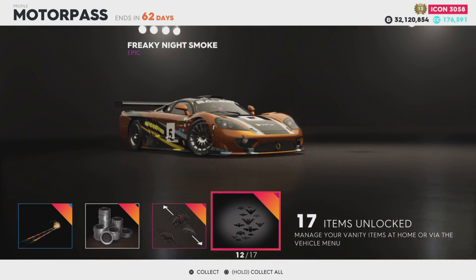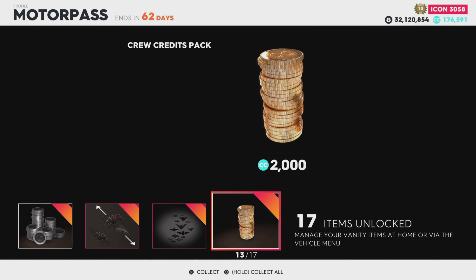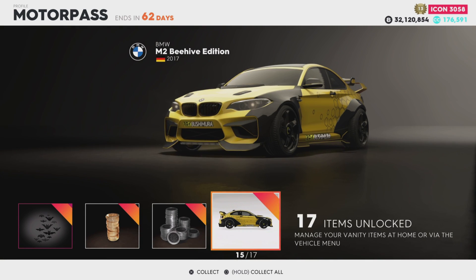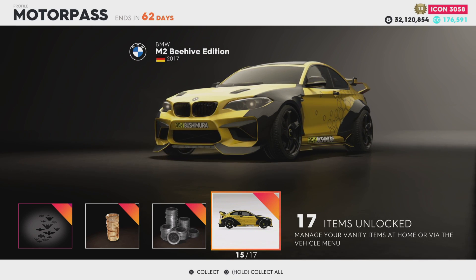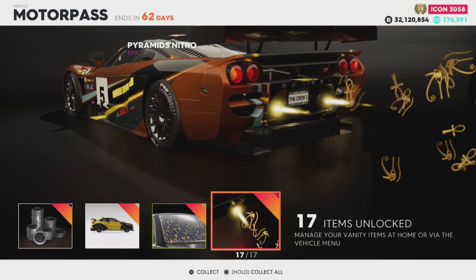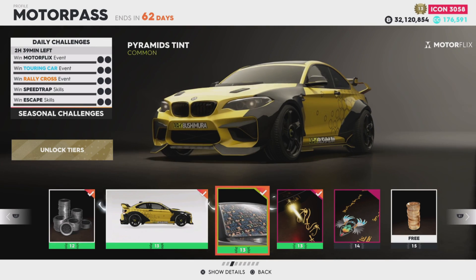There's a little trail there, pretty cool. So far this pack is not doing too bad. It makes sense with the bats and stuff because Halloween is coming up. Here we go - a BMW M2 Beehive Edition, that is very sweet. We got a pyramid tent, that's really cool, and pyramid's nitro, that's pretty cool too.